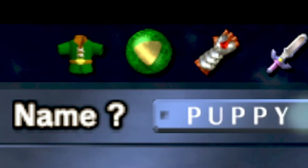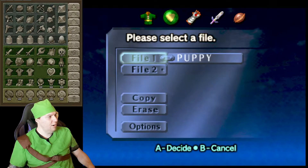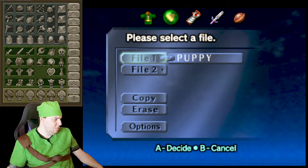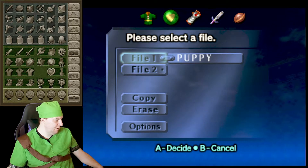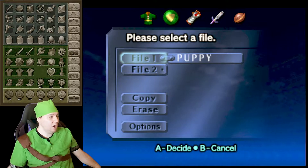Our name for this run should be Puppy, because Puppy. In this run, we have it set to Glitchless. We have Closed Deku Gate, Door of Time, Default Zora's Fountain, Random Rainbow Bridge Requirements, and a random number of Ganon's Trials.